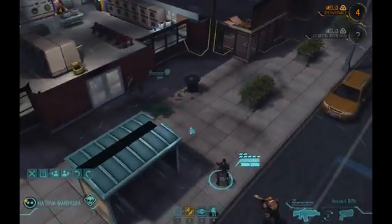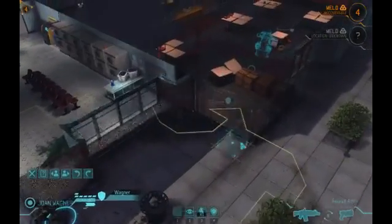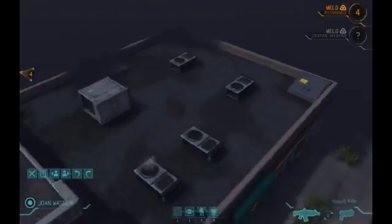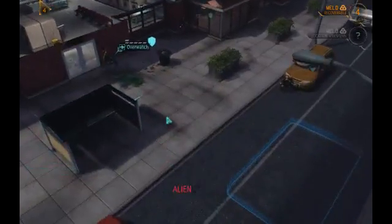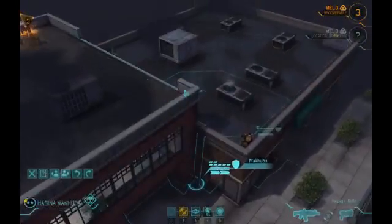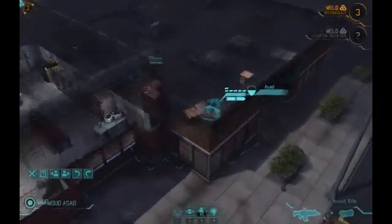I'm going to put her here and put him defending here. The other one is going to be somewhere over here. Let's go with Zizhenko. Never put her in Overwatch. Because we only have four turns, we have to run and get it quickly. I'm going to get my Kuba up here and in position, then move to him and get him up there.